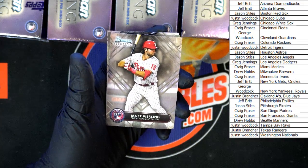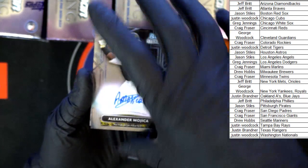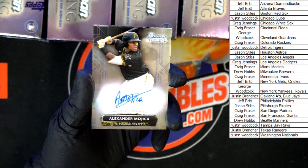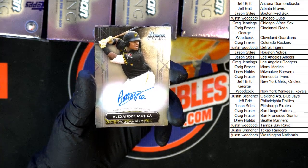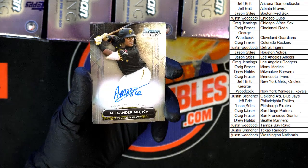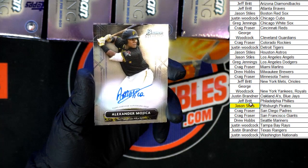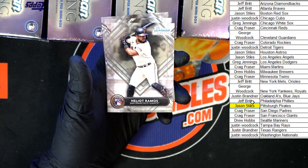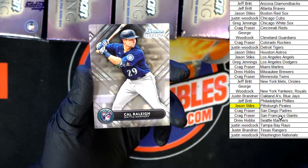Mojica auto to the Pirates. These are pretty nice — in hand they definitely look nice. That is going to... where's my cursor? Pirates, Jason S. Ramos to the Giants. Cal Rally for the Mariners. Take a look at some of the backs of this one — nice-looking stuff. Shane Baz for the Rays.